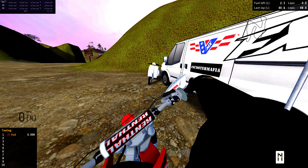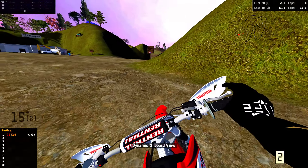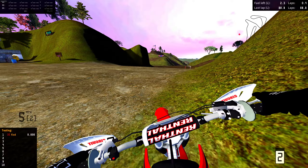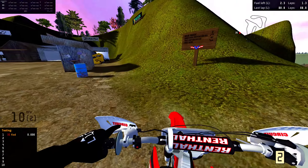Welcome back to the next bikes video! Today we are on the 230s and you guys have been requesting this track. I've heard it has super super big jumps. We are on Vet MX Compound here — there's a main track — and let's try Pro Supercross. There's a freeride as well. Pro Supercross is this way.